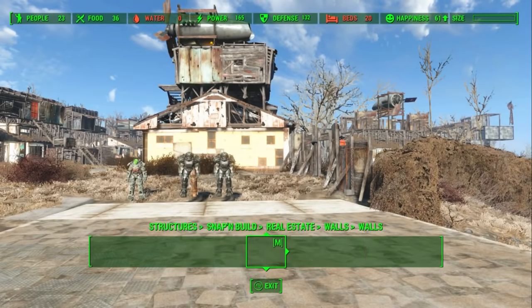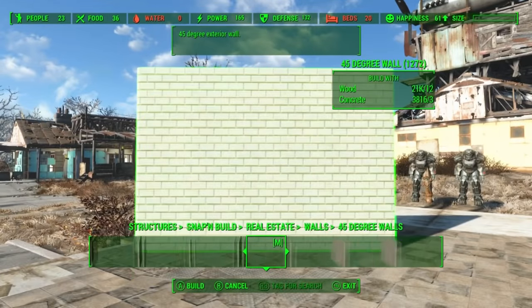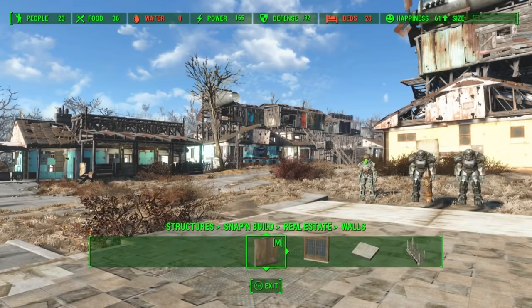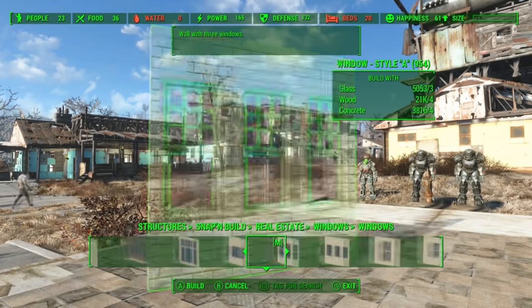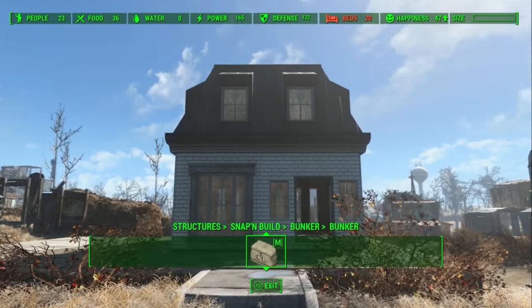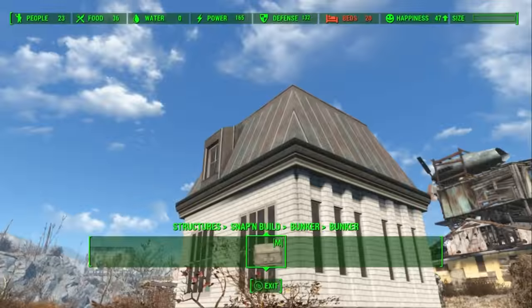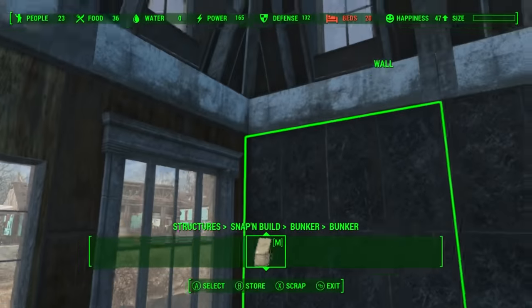Next is the Snap and Build mod. This one gives you a lot of new objects under what they call the real estate tab, which are really nice, but I don't really like building with them because they are way too clean. It looks really cool, and they give you a bunch of new things like columns, stairs, and balconies, but it doesn't really fit into the lore of the game in my opinion. Maybe the roofs and the insides, but this perfectly clean white brick throws me off.